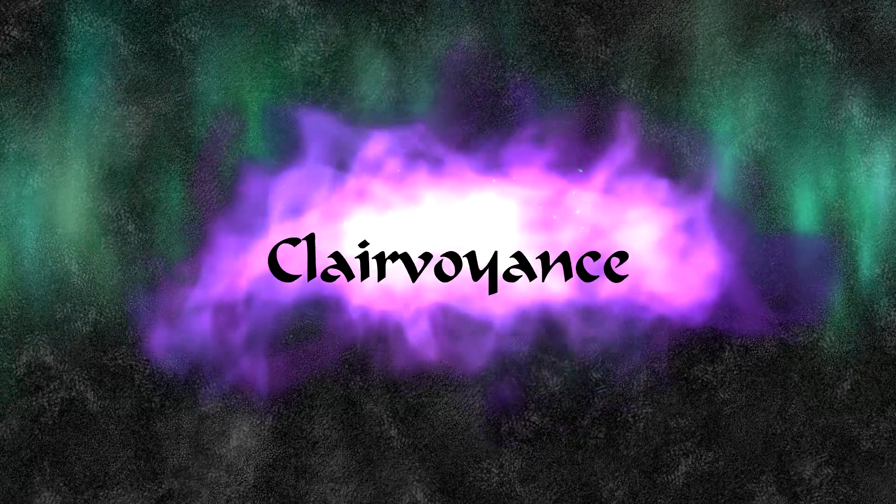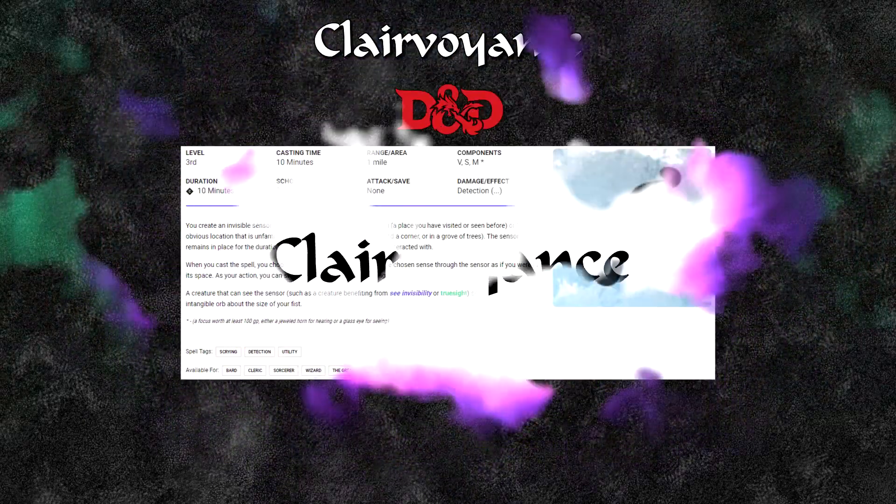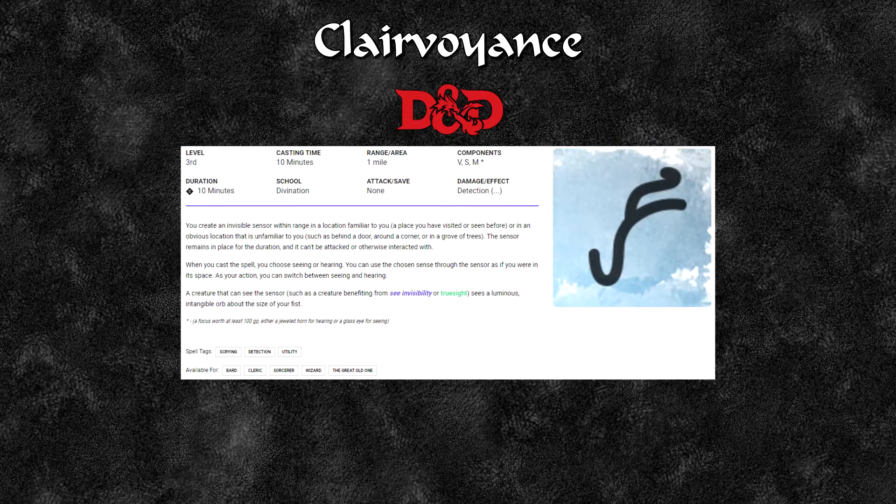Now we can have a look at the spell Clairvoyance. For D&D this is a 3rd level spell available to bards, clerics, sorcerers, wizards and the Great Old One Warlock. Casting time is 10 minutes, range is 1 mile, it requires vocal, somatic and material components including a focus worth at least 100 gold. Duration is concentration for 10 minutes and there is no save.